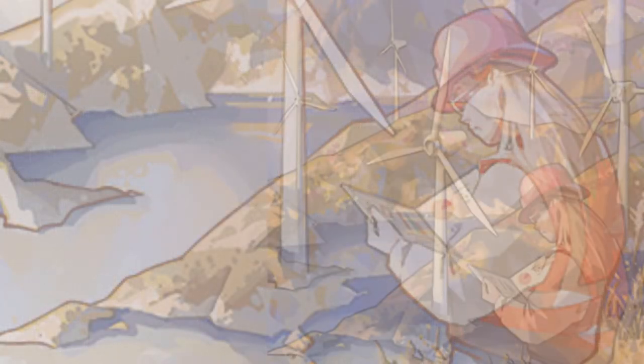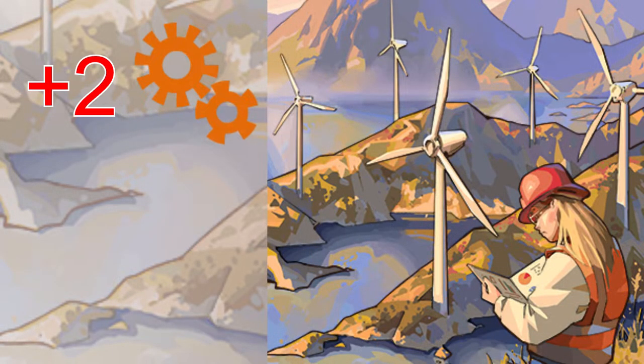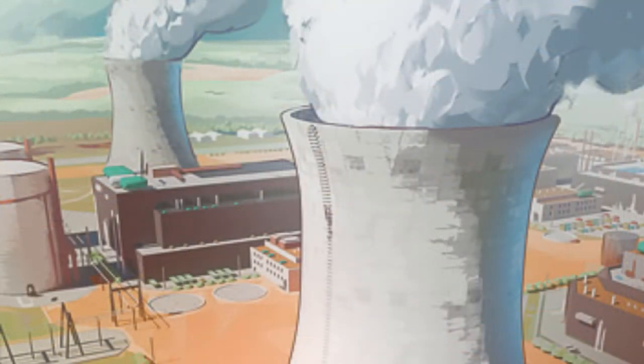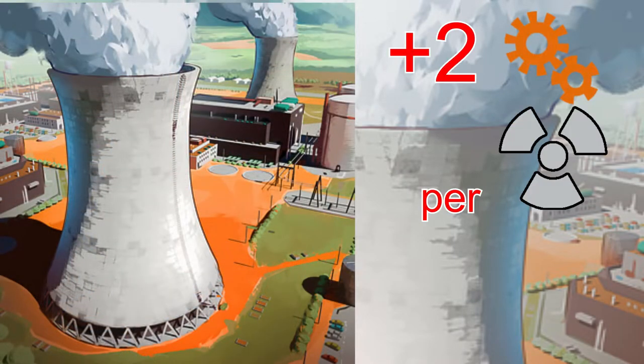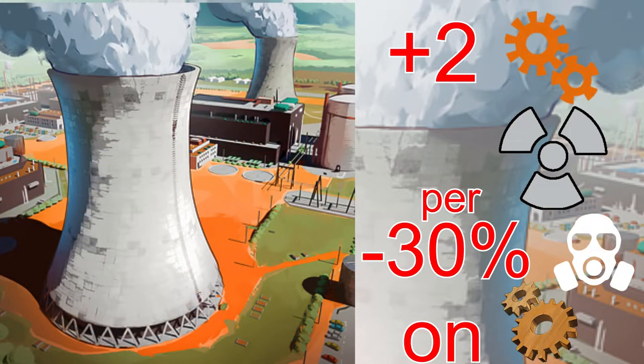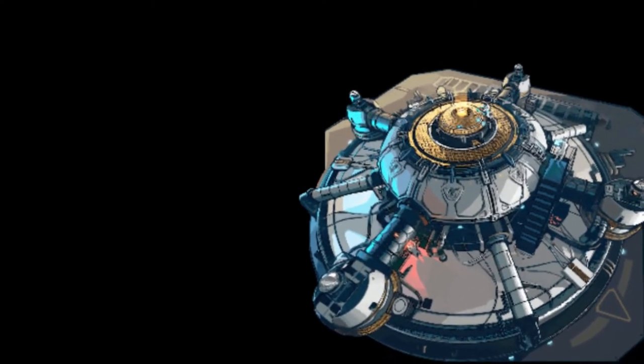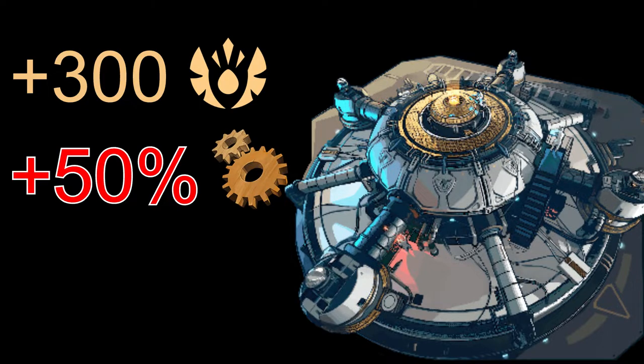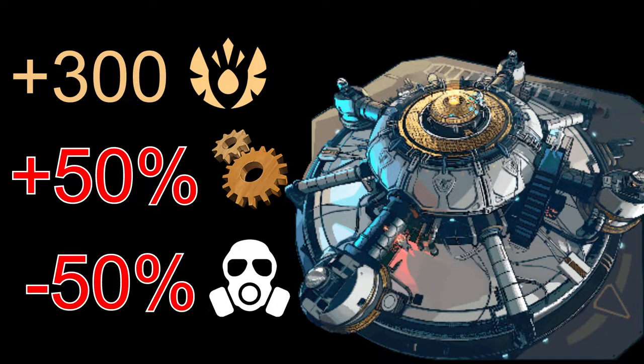Wind farms, again very similar, but they offer a plus two industry and a minus 30% pollution on makers quarters. Finally, there's nuclear power, which provides plus two industry per uranium that you currently have and minus 30% pollution on your makers quarters. Now this next one is out of its league at reducing pollution — it's not actually infrastructure, but a tech: the fusion reactor. Once you research it, not only do you get 300 fame, but you also get plus 50% industry on your cities or outposts and minus 50% pollution on everything.